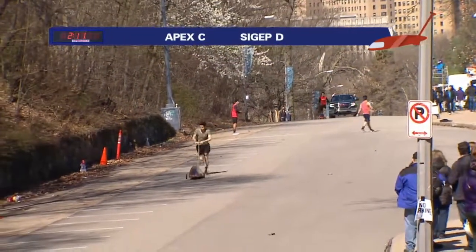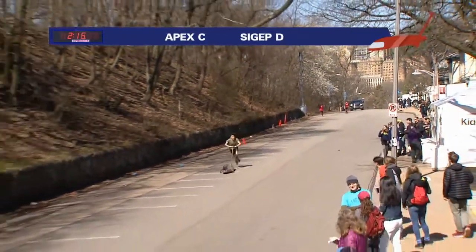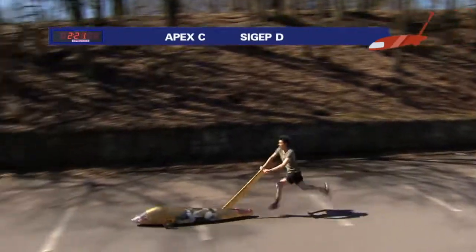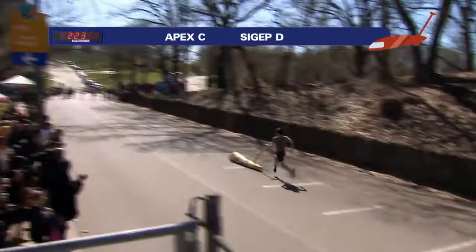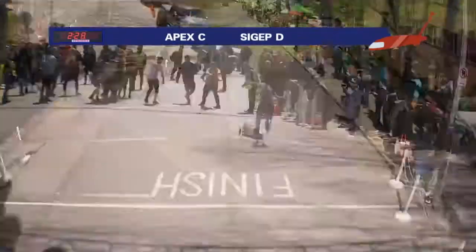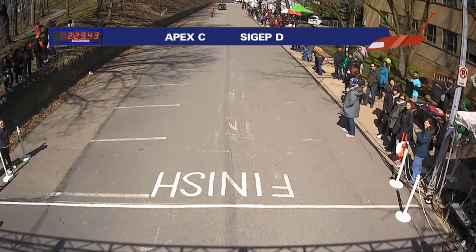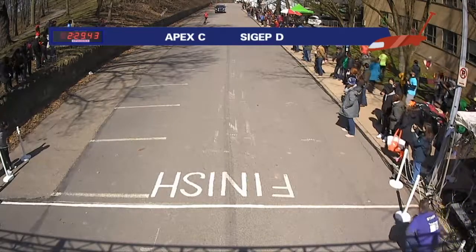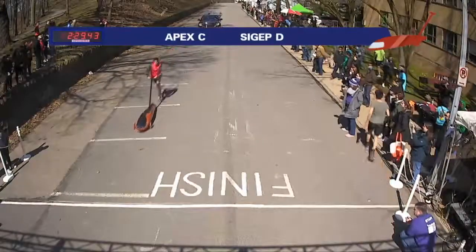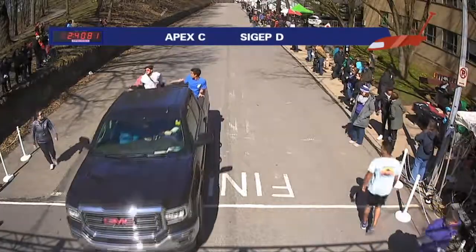Handoff here into hill five. It's been a really good roll for them. Sig F hasn't had a D team in a while, so it's good to have them come back this year and show their depth — this is a pretty respectable D team time. Seeing anything in the 20s and 30s is really good for a D team. And here we go — coming across, hand on the push bar, they're going to finish at 2:29.43. Very nice. And then Apex C at 2:40.8 — not bad.